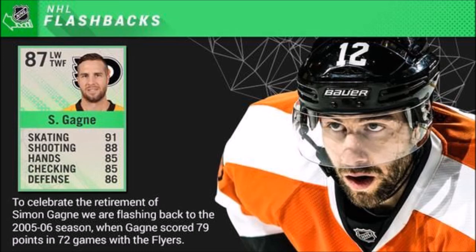Someone like Simone Gagnier, who isn't in the game anymore — in NHL 16 he had a very low overall card. Since he ended up retiring, they decided to commemorate his career by releasing a Flashback card where he had some pretty amazing stats.